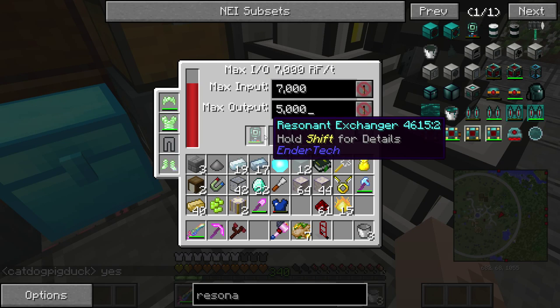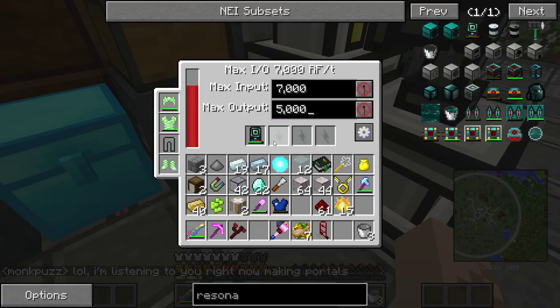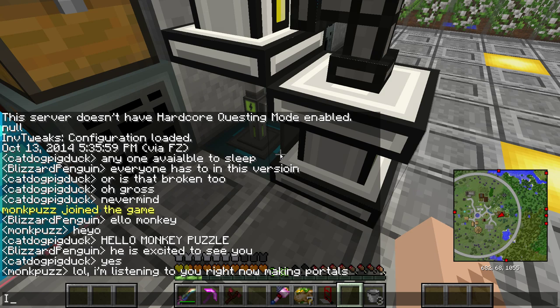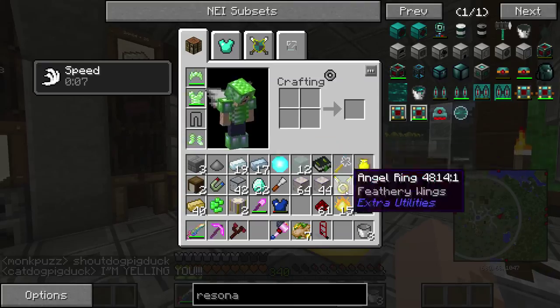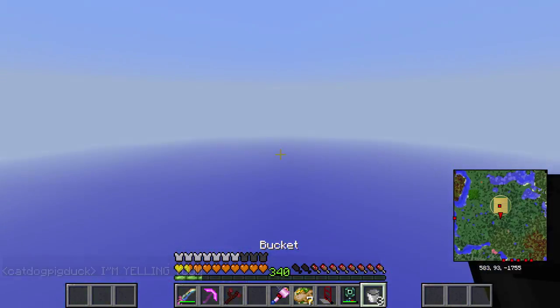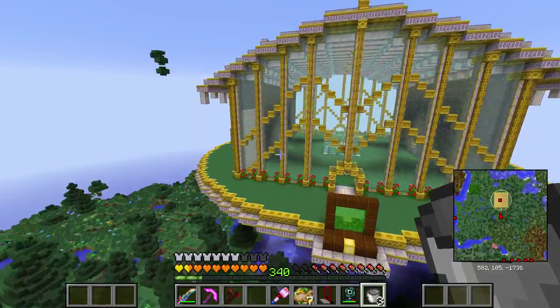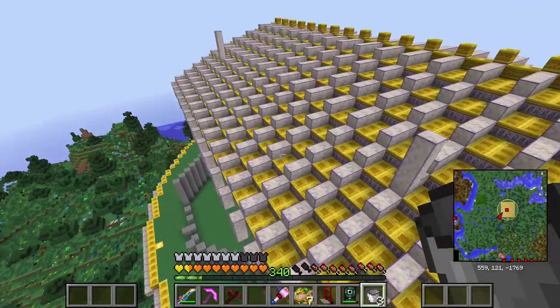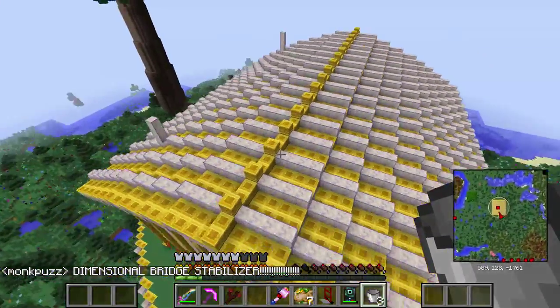Oh wait, it's already charged up — holy crap, that happened a lot quicker than I thought. All right guys, let's go to our base and try out this Resonant Exchanger. Oh look, now it's daytime and you guys can see it in its full glory. I'm actually happy with how the roof came out — it's a little repetitive but I like it a lot. It almost looks like rib bones or something.